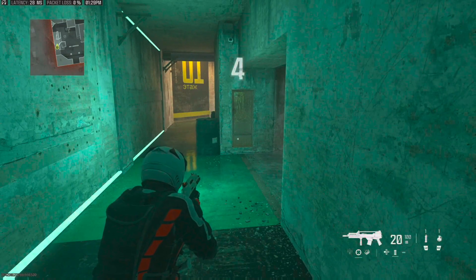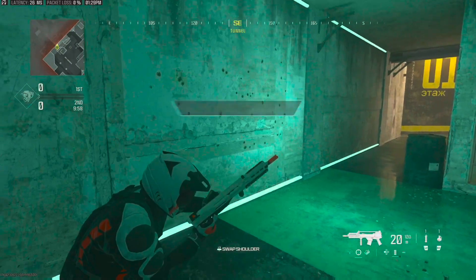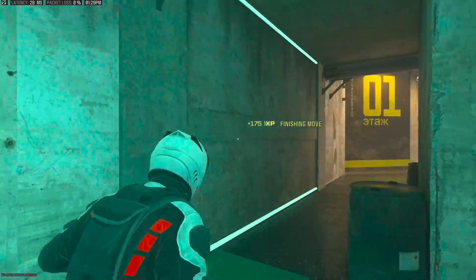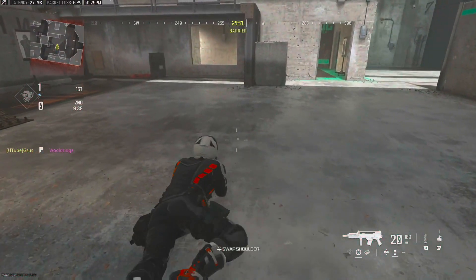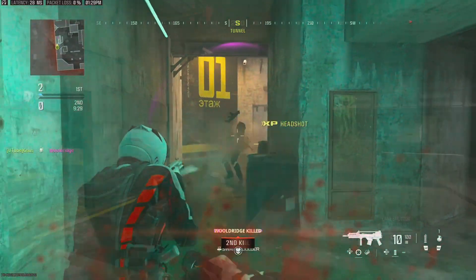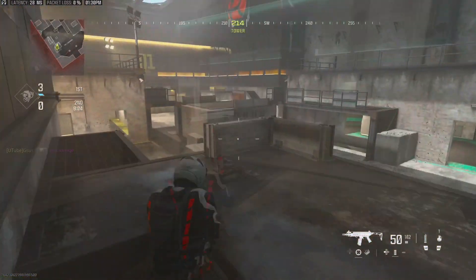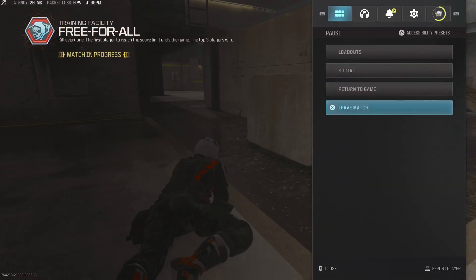I came to a private match to show you how the operator looks in third person — sort of how you'll look to the enemy. There's a quick inspect on how he looks, and that's an execution. The character looks all right, I ain't gonna lie — he looks pretty cool. I wouldn't buy it just for the skin, but you know, for the 2,400 card points. This is the Rival 9, quick inspect on that.